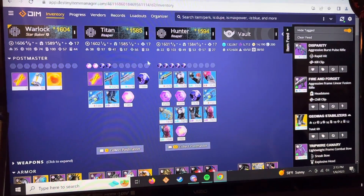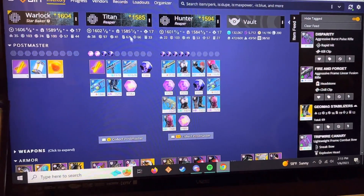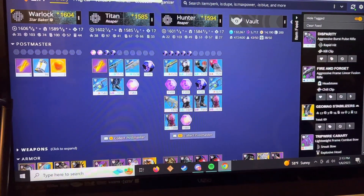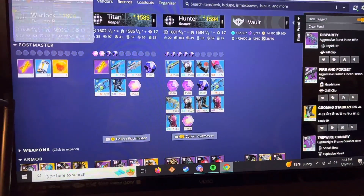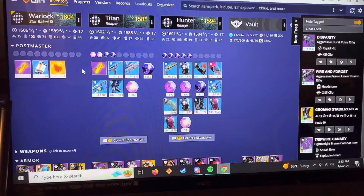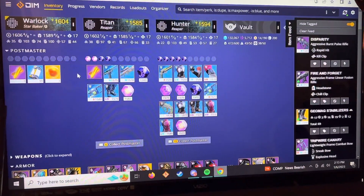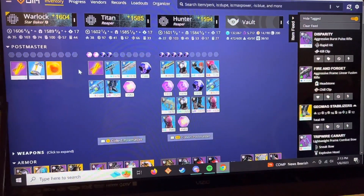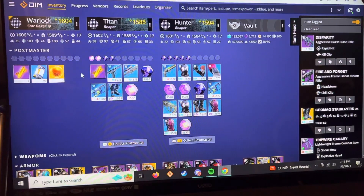What's up guys? I've seen a lot of people asking how to use DIM and D2 Armor Picker to do your triple and quad hundo builds - builds you want to try but don't know if you have in your inventory. If you're one of those grinders with a bunch of stuff in your vault you haven't masterworked, I bet you probably have a lot of builds in there you could use and don't even know it.